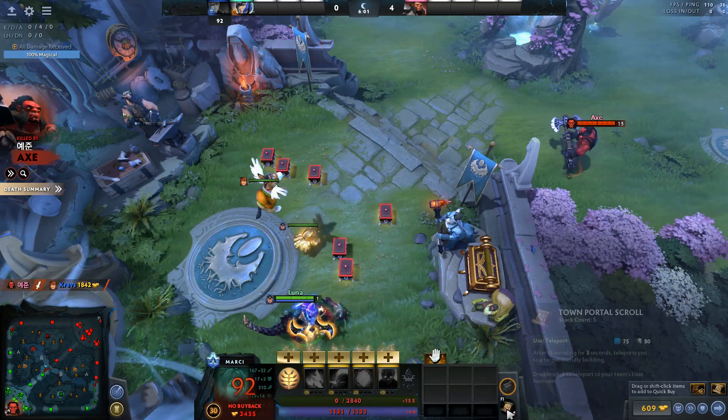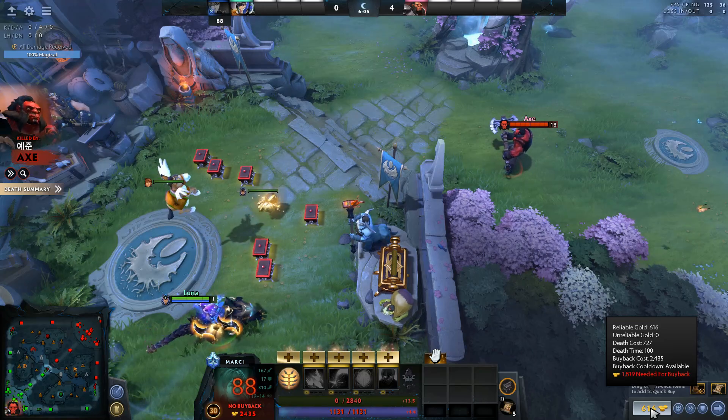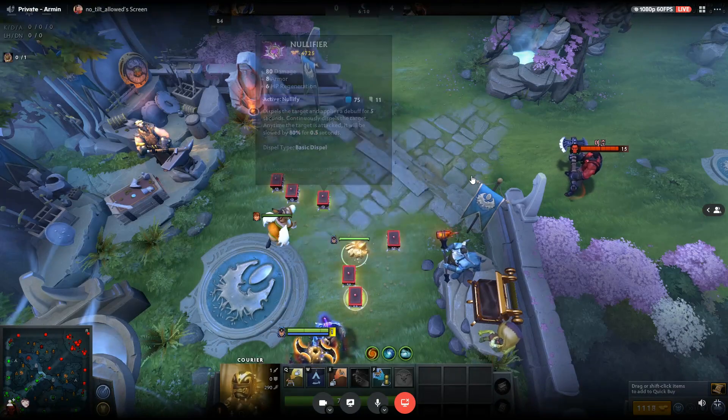Here's me dead. I'm dropping all my items to the fountain. To the bottom right, right now you can see my buyback cost is 2.4k gold.